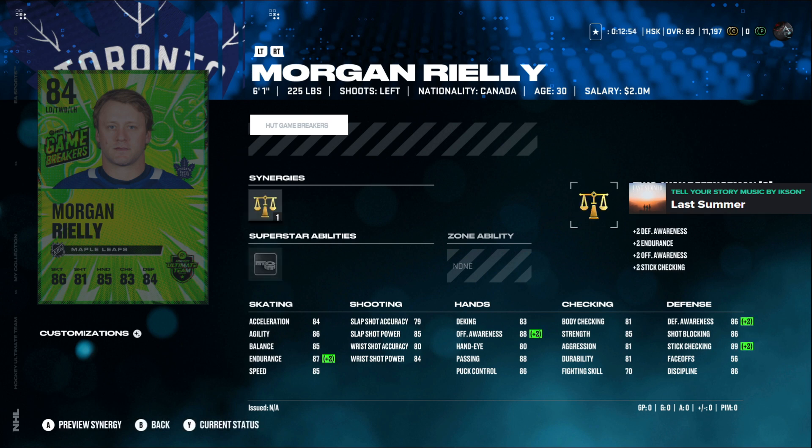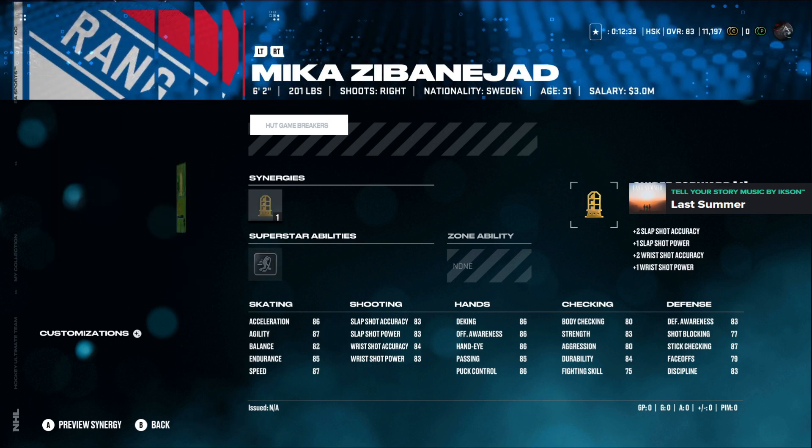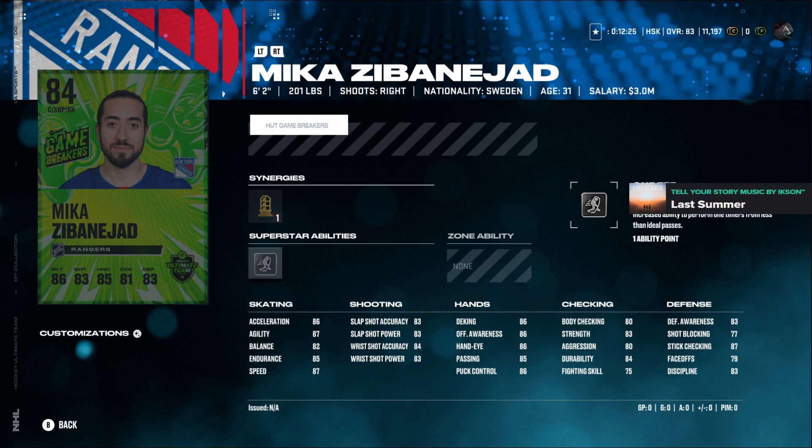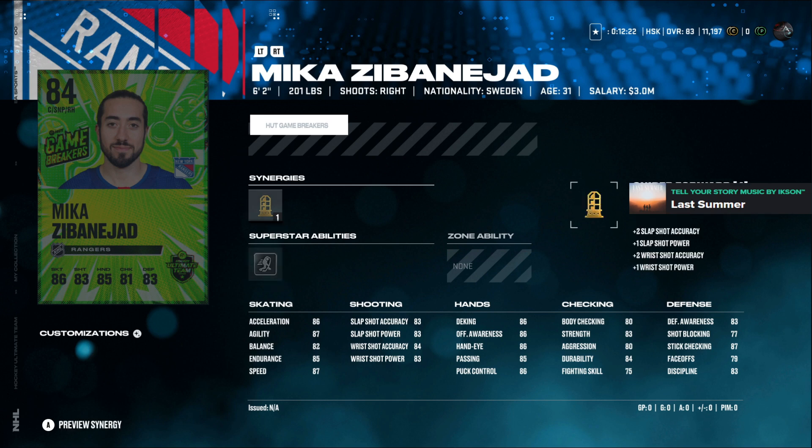Morgan Riley is back on D with tape-to-tape at two-way defenseman. His defensive awareness goes up to 86, stick checking up to 89, offensive awareness at 88. His shot power is mid-tier and accuracy is lower 80s, speed is pretty mid — but that's about right now. I think we're going to go and get Morgan Riley. Mika has got one T — 79 face-off so I'll put him on the wing. He's got sniper four which boosts his stats up, 86 acceleration, 87 agility, 87 speed, and 85 endurance.